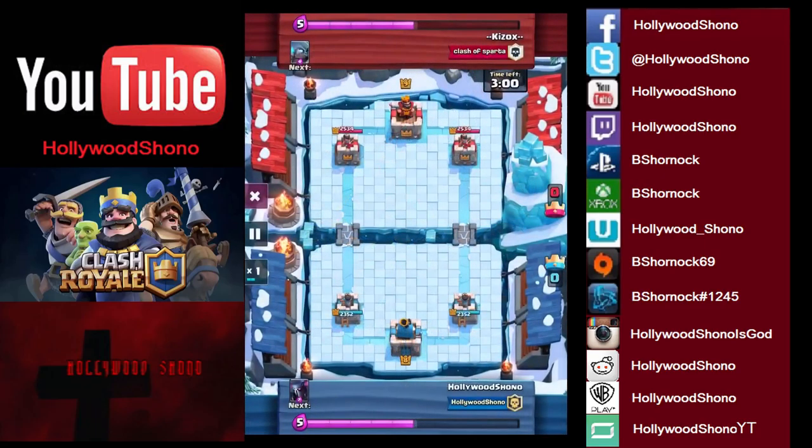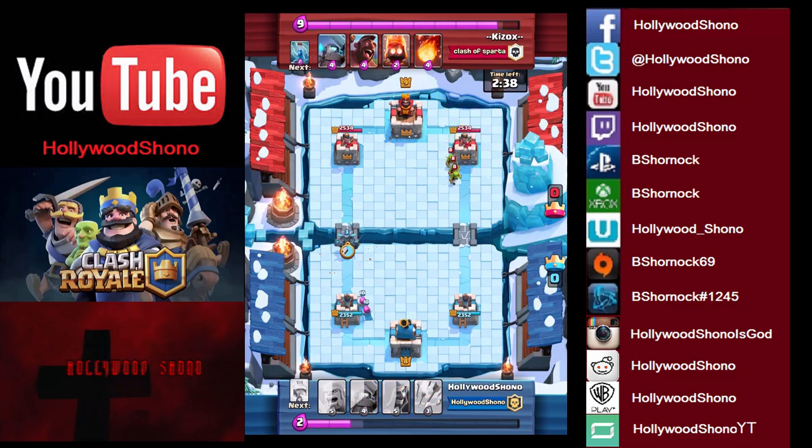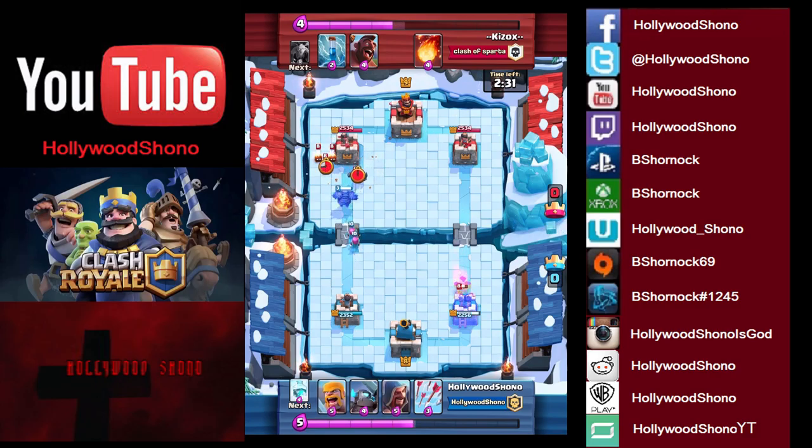In our next replay we have Hog, Zap, and Fireball against Kizox from Clash of Sparta — another troll cycle deck. It does have the Mini Pekka, but Archers and Barbs can shut it down pretty easily. Here we place some Archers in the back. He places Spear Goblins — we're going to place our Big Pekka. He has to place a Mini Pekka on Fire Spirits. Mini Pekka is going to get hit by those Minions.